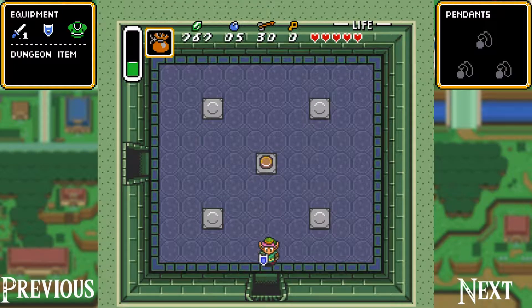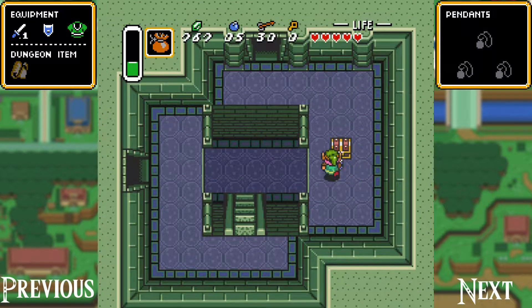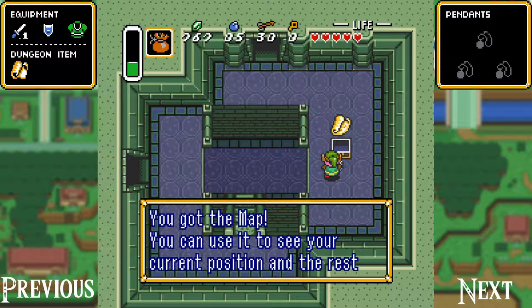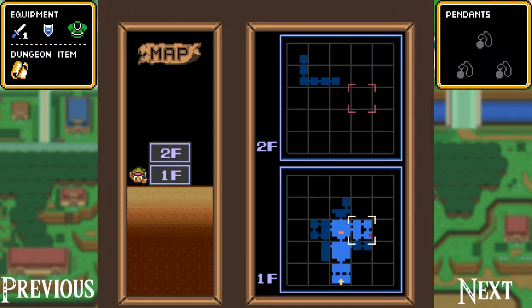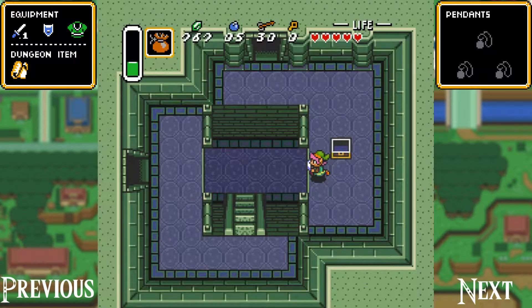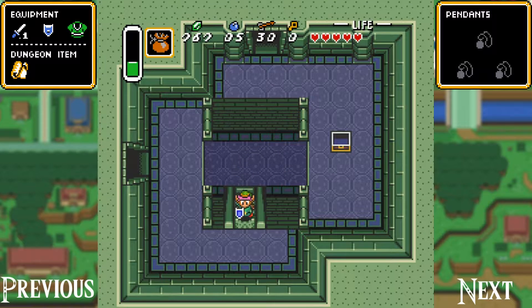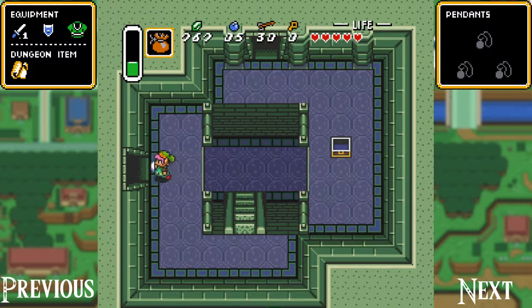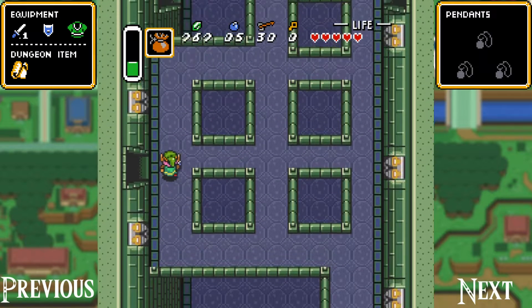Head on down here and in this chest is the map. If this is your first time playing, the map may be useful to you — it's not very useful to me though. Down here, hidden under this little overhang, there are actually some pots that are kind of hidden — not many people know that. They're really useless; I think they mostly just have hearts under them, but it's there nonetheless — kind of one of those little hidden details in the game.